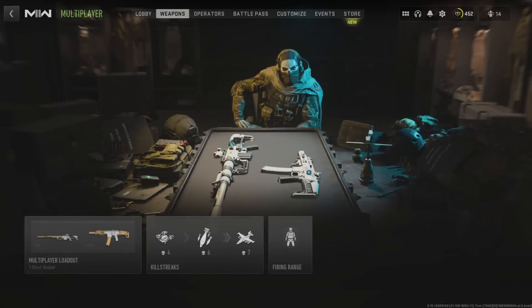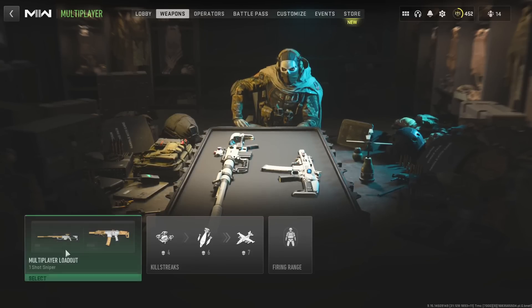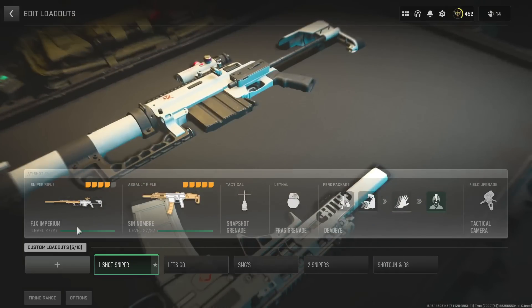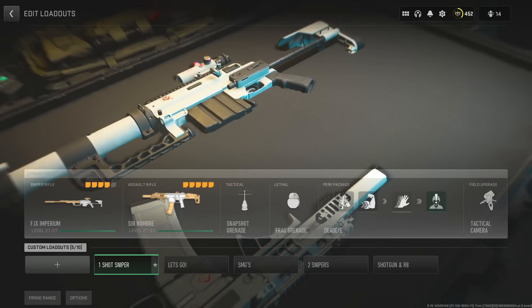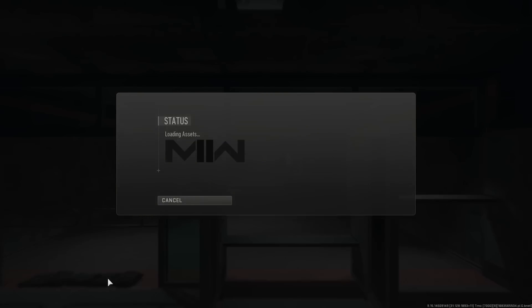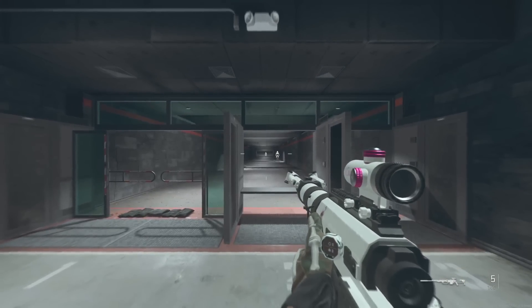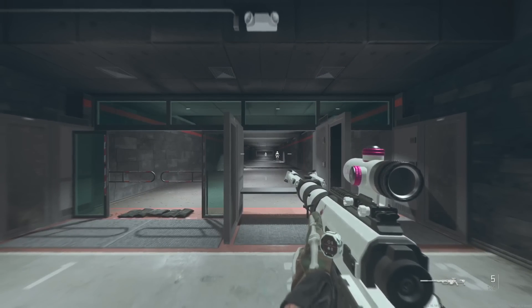All right ladies and gentlemen, as you can see I'm in my game right now, and this is a bonus feature I want to show you for people out there using a sniper rifle and an AR in multiplayer in all types of game modes. This is the build I'm using right now, which is the FJX sniper rifle and the ISO — it came with the battle pass. I'll show you the bolt, but first I want to put something out there that a lot of people are lying to you about. I'm going to go to the firing range and use these two weapons. A lot of people say that this is a one-shot gun.